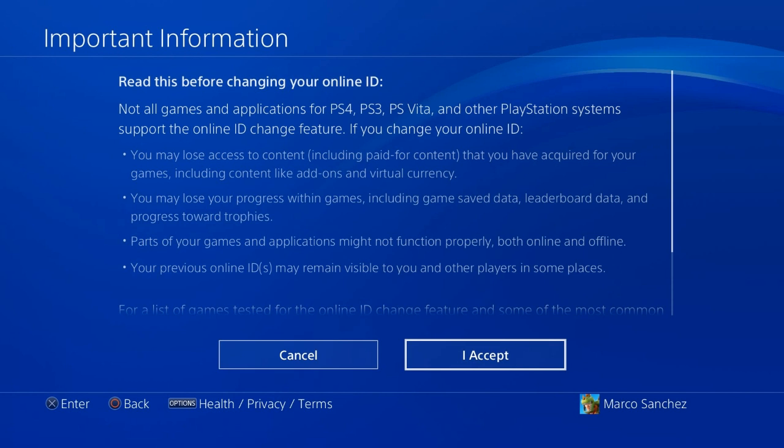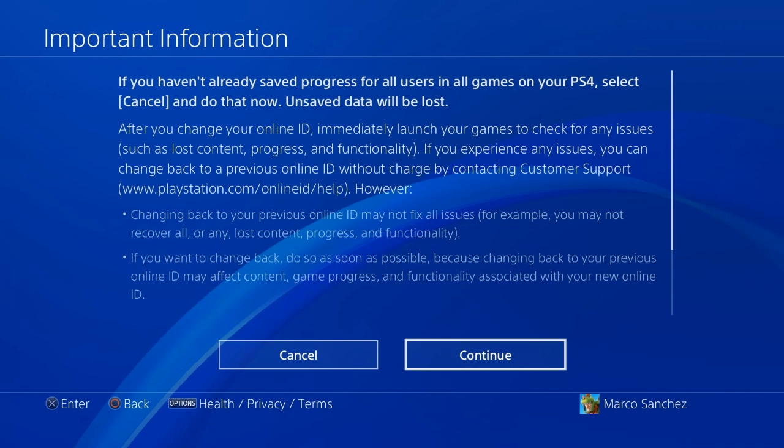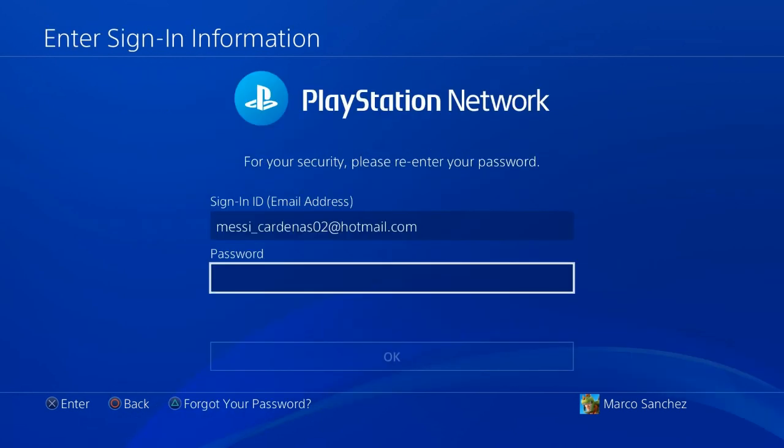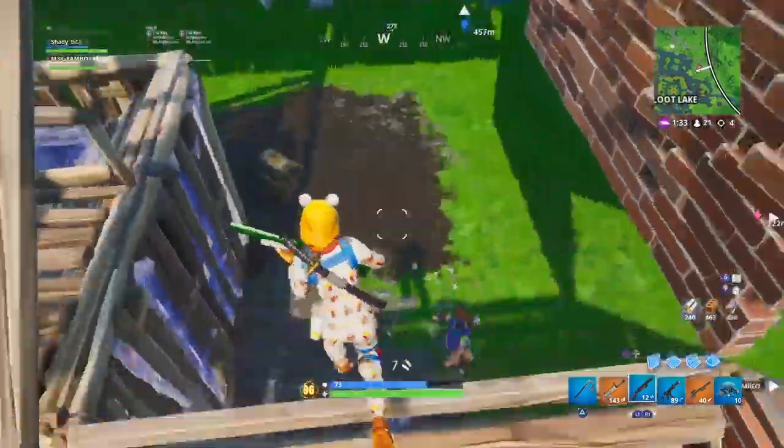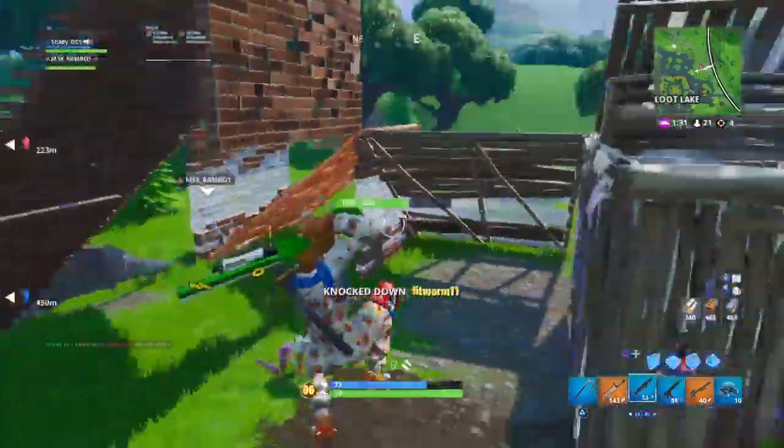Make sure you guys hit accept on both warnings, read them first, and make sure that you guys agree to the terms that they do list out. After that you want to go ahead and punch in your sign-in email address and your password, and this is where you choose whether you want to keep your old Online ID for your friends to reference.